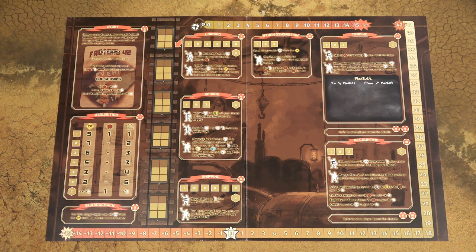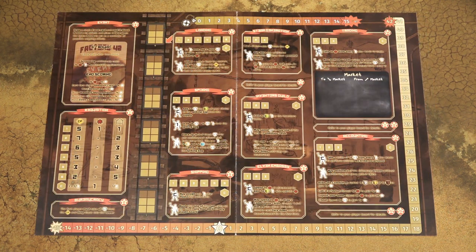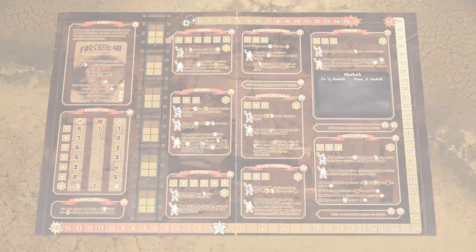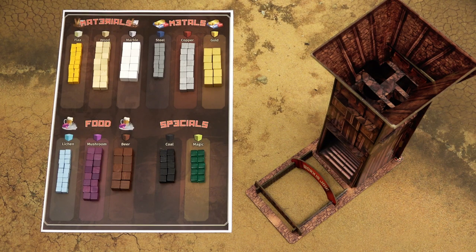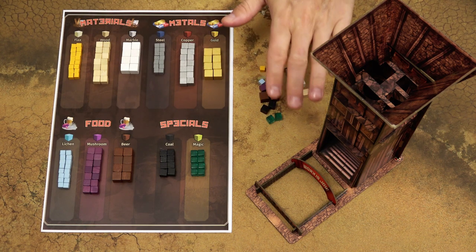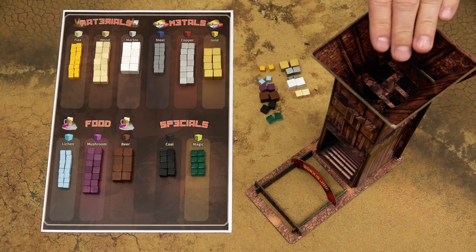To set the game up for a standard game use this side of the game board. For an advanced game or full game with the expansions use the other side. In this video I will explain the full game with these two additional action spaces. Most of the setup procedure for both variants are the same, so place all the material cubes on the supply board — the supply of materials is meant to be limited.